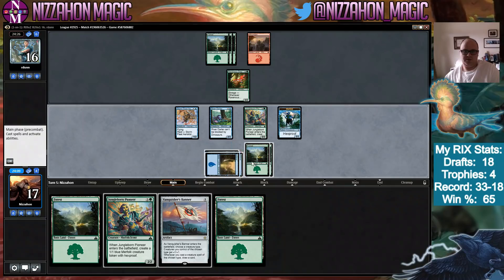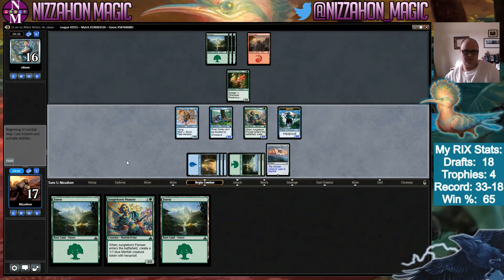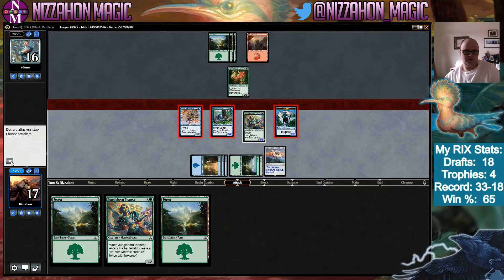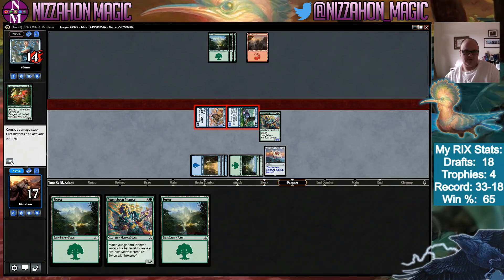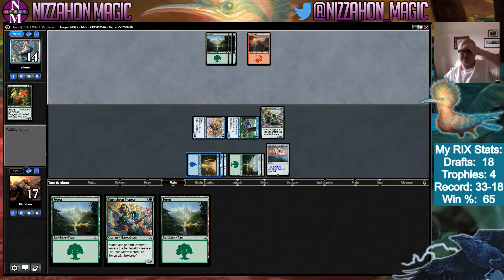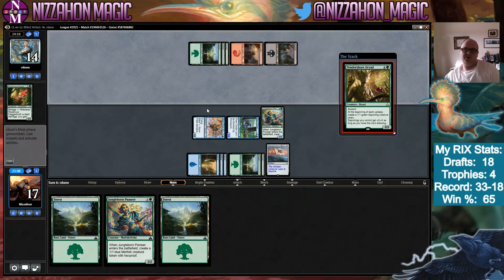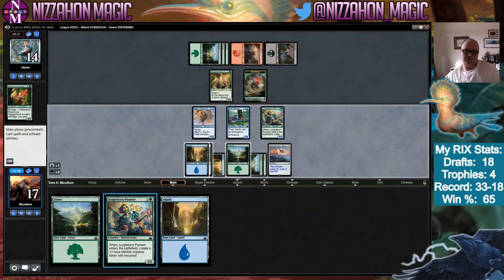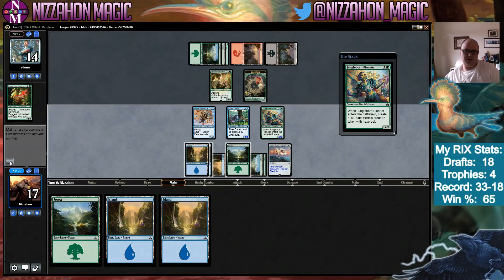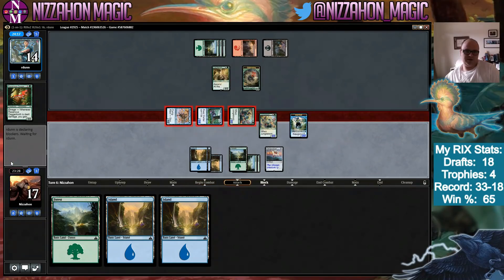That's interesting — I'll play Vanquisher's Banner and name Merfolk, then attack with all of those. It would be interesting to see other drafts where it's right not to play Tetzimoc — I think in the end this was one of them. But it's very weird to have ended up there. Tendershoot Dryad adds a serious problem. We have to find a way to kill our opponent very quickly. The Saprolings are going to become a problem fast — our deck doesn't have a lot of removal.